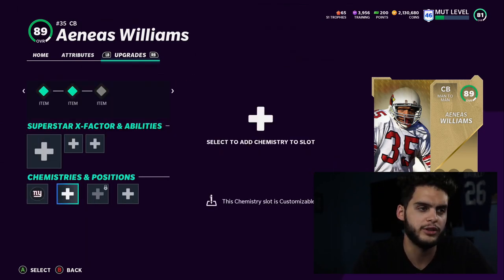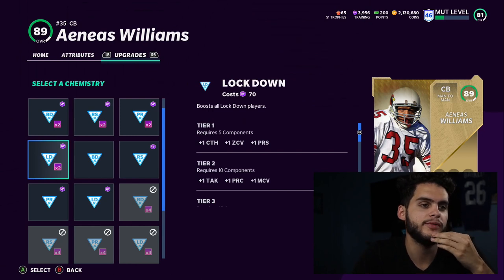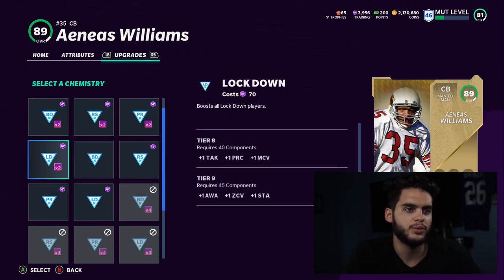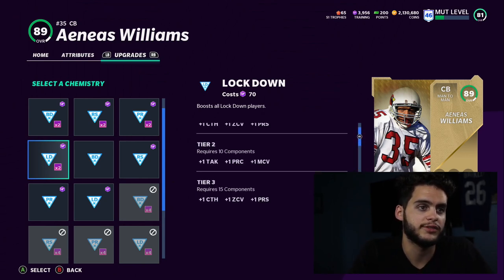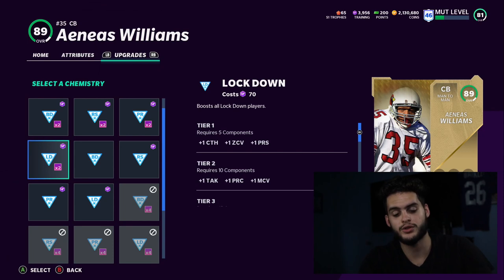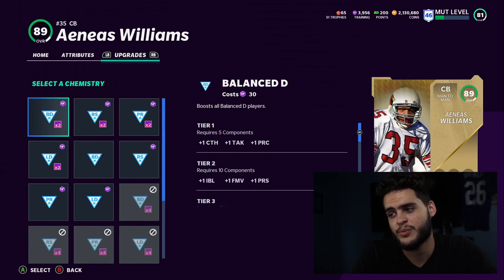Now let's cover chems — team chems are irrelevant here, just pick the one that applies to your team. For chemistries, I'm using Lockdown. Lockdown improves zone, man, press, catching — just about everything you need at cornerback. Maxed out you can get up to plus five zone, turning a mid-80s corner to a mid-90s and a mid-90s to a high-90s. Since pass rush is currently only great with Edge Threat, focus on Lockdown — hit the 90 threshold for zone, press, and man. If you have enough for a second chem, pass rush is always my second choice. I go pass rush and lockdown for this year.